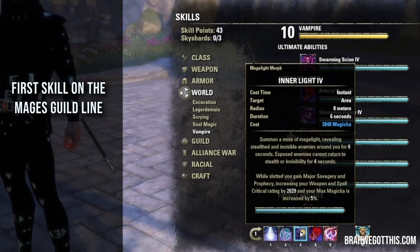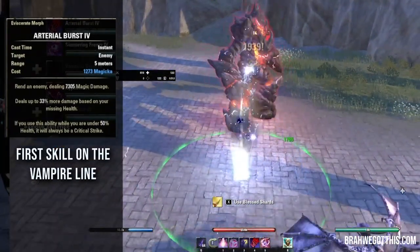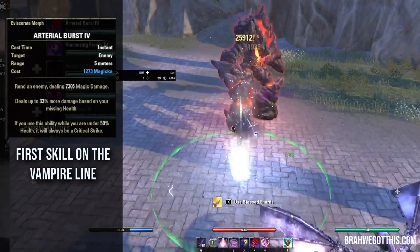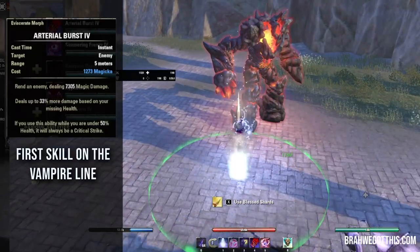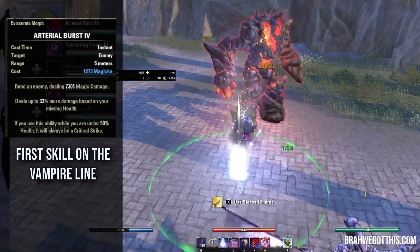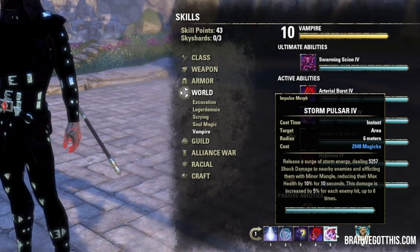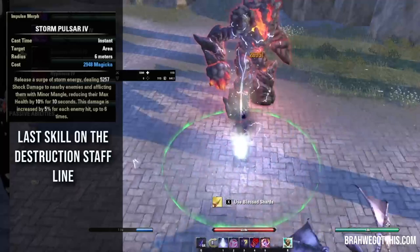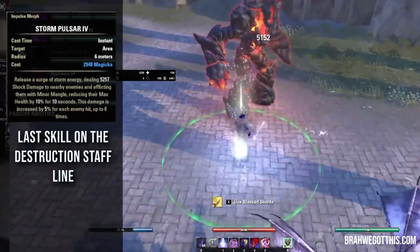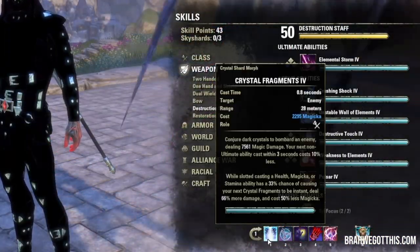One of our spammables is Arterial Burst from the vampire line — the Magicka variant. It costs very little Magicka due to our cost reductions and does a nice bit of damage. It deals up to 33% more damage based on your missing health, and if you use it while under 50% health it will always be a critical strike, which then heals you automatically because of Crit Surge — that synergy is really cool. Our AoE spammable is Storm Pulsar from the Destruction Staff line. It deals 5,257 shock damage to nearby enemies and inflicts Minor Maim, reducing their max health by 10% for 10 seconds. The damage increases by 5% for each enemy hit, up to six times. We also have Greater Storm Atronach on the bar mainly for some passives.